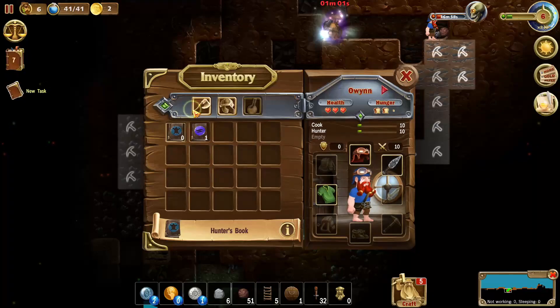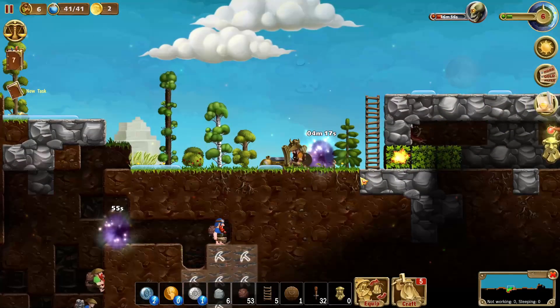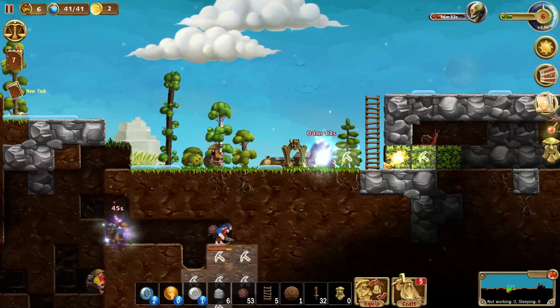Owen, you're now a cook hunter — got another cook, which is kinda crazy. Let me give you that and that — here you go, my dude. We're going to break this, break all this.